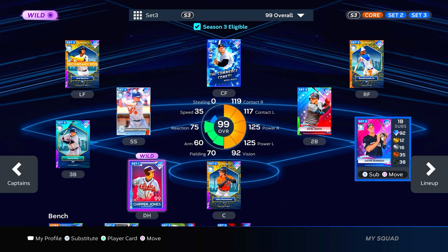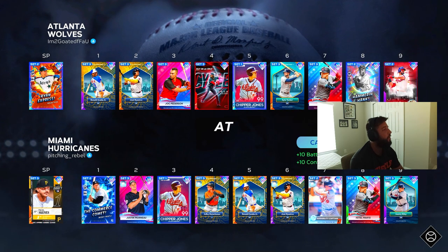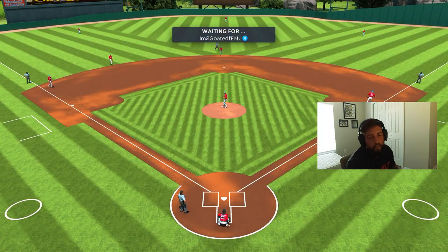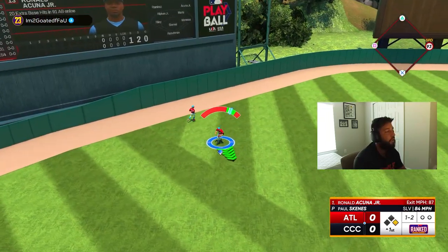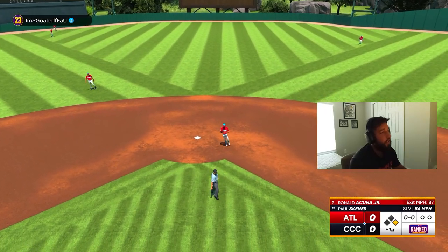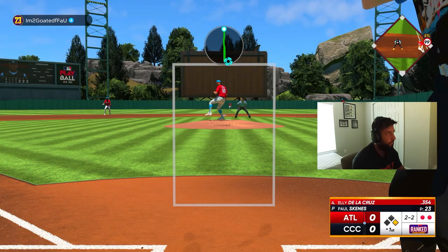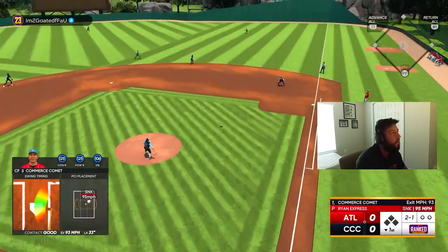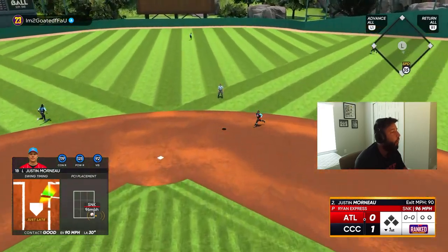We're going to hit him second and play by first, let's get after it. Facing Ryan Express on the bump. That's gonna get down — wow, how did that find a spot in the outfield? All right, good pitch. One-nothing, let's go baby.